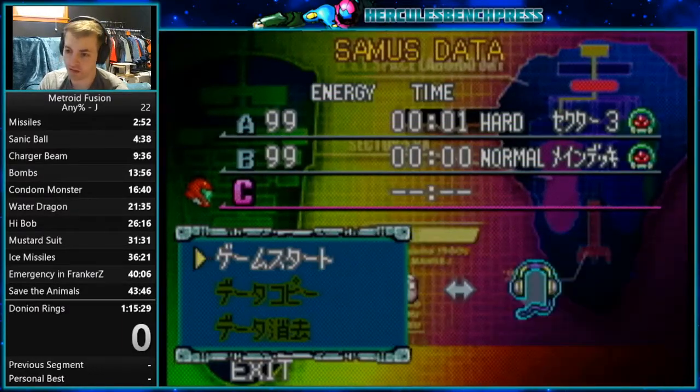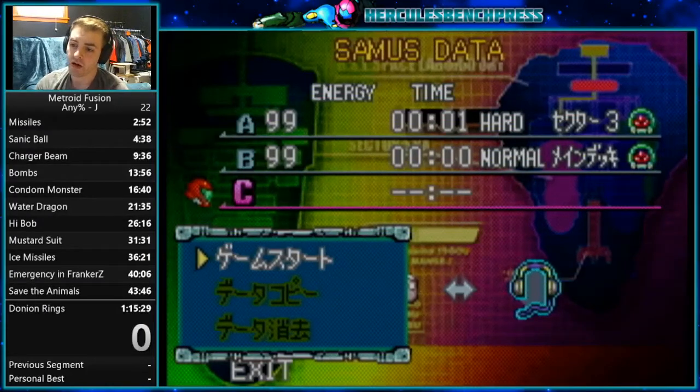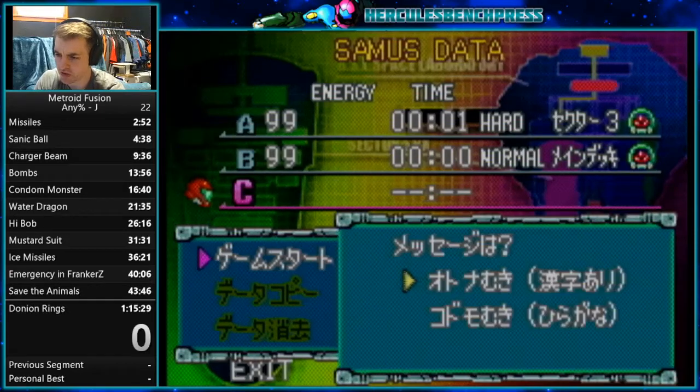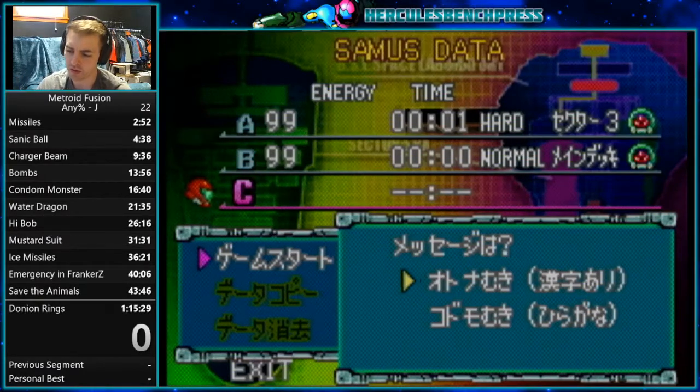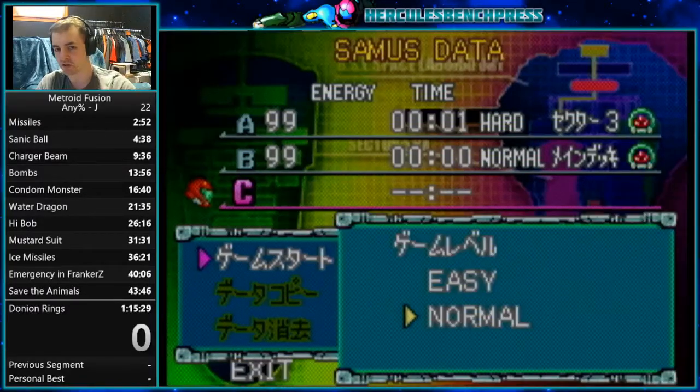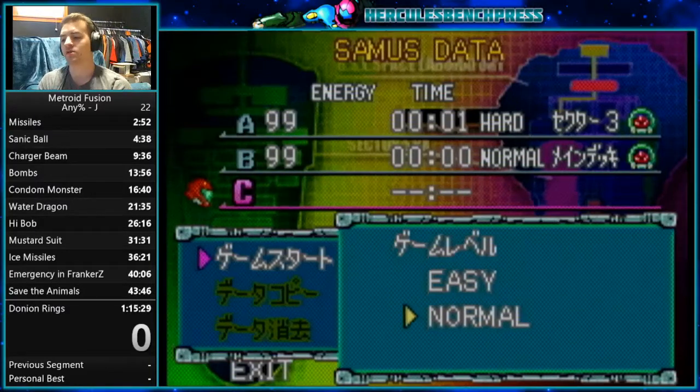If you're going to be running on the Japanese version, I'll go through the options here: the first is start, the second one is copy file, and the third one on the very bottom is erase — which you just saw me do. We're going to go to start. This is the two language options — the Japanese version has an adult mode and a child mode. You're going to select the top one because it has no impact on the gameplay whatsoever — just the ending screens. The children's mode has different ones.